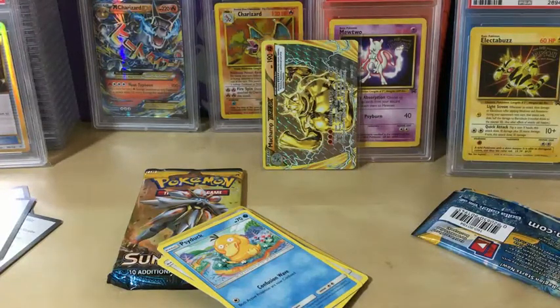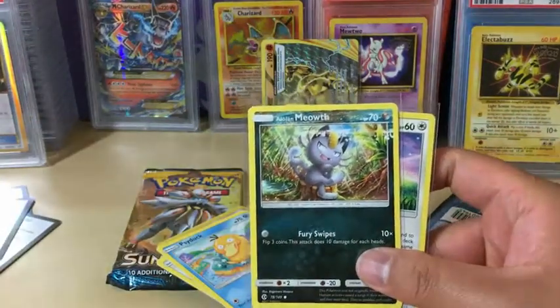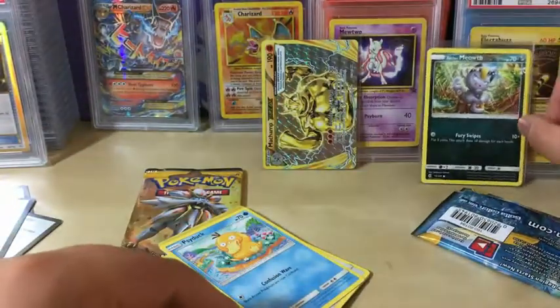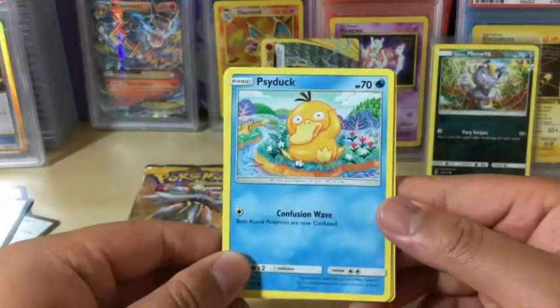So we're going to sleeve up the Pickup. I do like the color on the Alolan Meowth — that's really interesting. And the Eevee is not too faded, but it's still faded. But that Meowth is definitely something I would probably try to get a 9 on. So I'm just going to leave that right there for now, even though they're nothing too special. Let's continue with the pack, because that was pretty interesting.